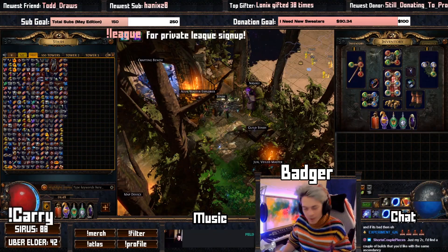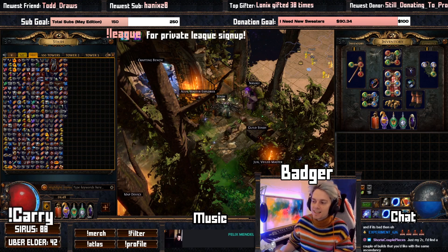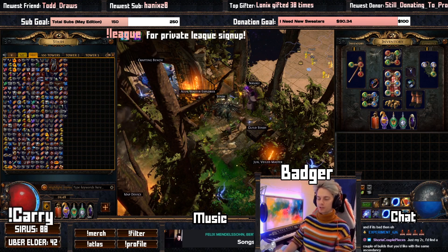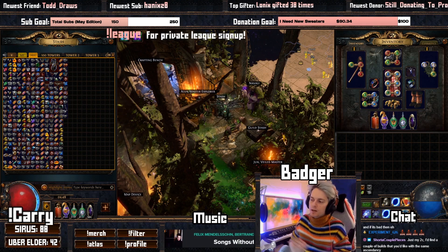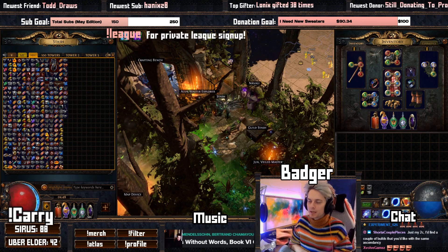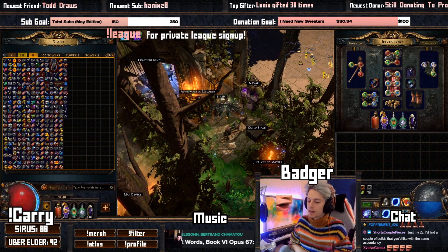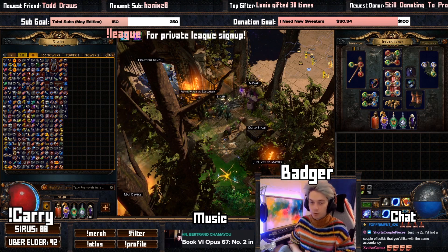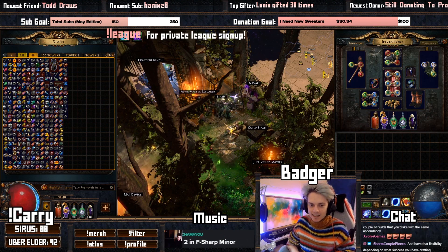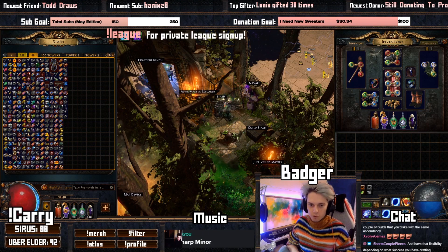And there you have it — we are done with the 100 tower maps with the second version of this test, which was the headhunter self-cursed temp chains. I'm not going to demonstrate this build; you've probably seen builds like this before — kill monsters, get big character, go fast. On your left-hand side here you can see all of the gear that I have dropped.